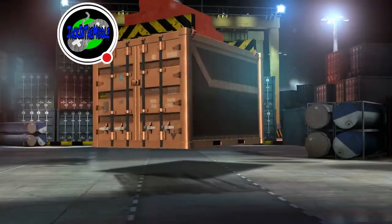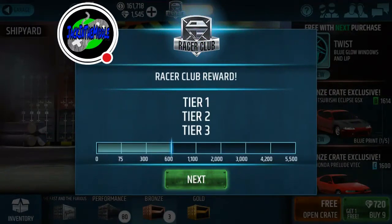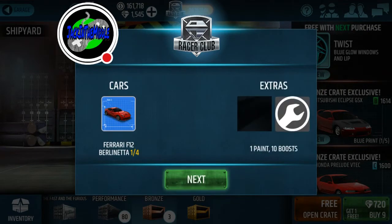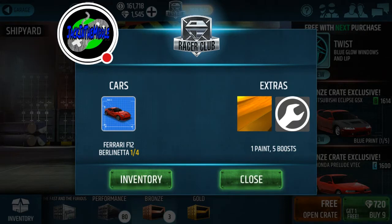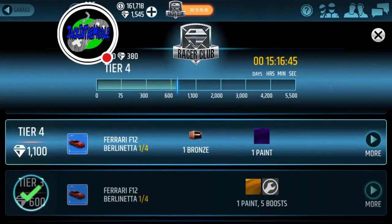I got one donated too. Let me stay focused on this one here. It seems like we got up to tier three — the first tier is 15 boost and one blueprint, and we get paint, more boost, blueprint, another paint, another blueprint, a couple more boosts. It says we need to spend another 380 gems, so let's get to it and crack some more crates.